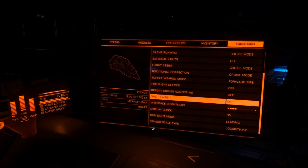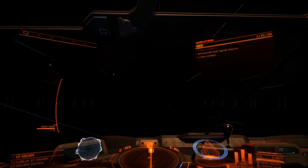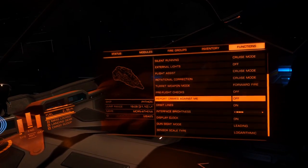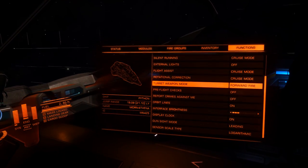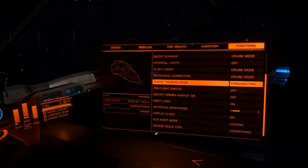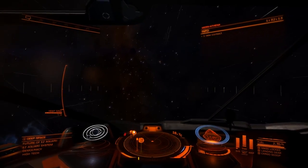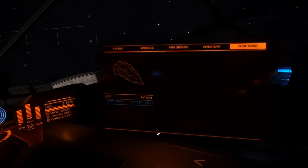Orbit lines — here's an interesting one. Turn it off and you see literally nothing. If you want a more realistic space experience, hit that. Turret weapon mode: never use 'fire at will' — they can light up anything and get you in trouble. Always use 'target'.